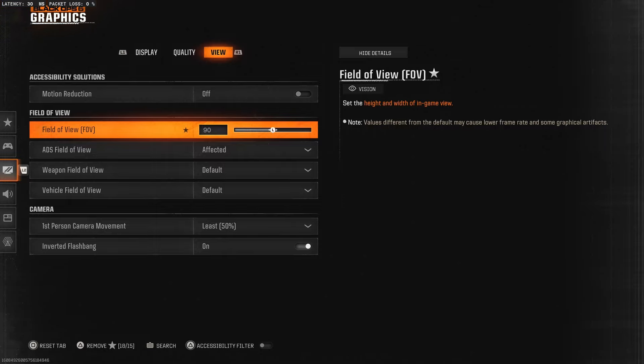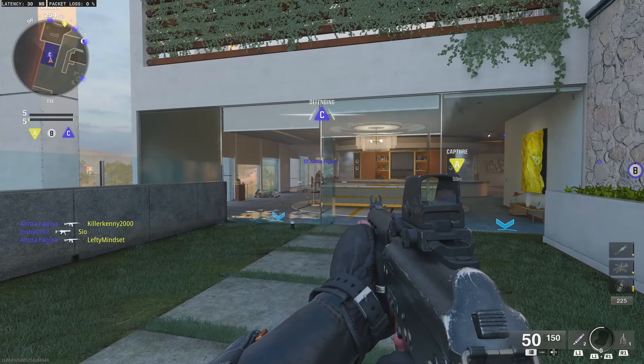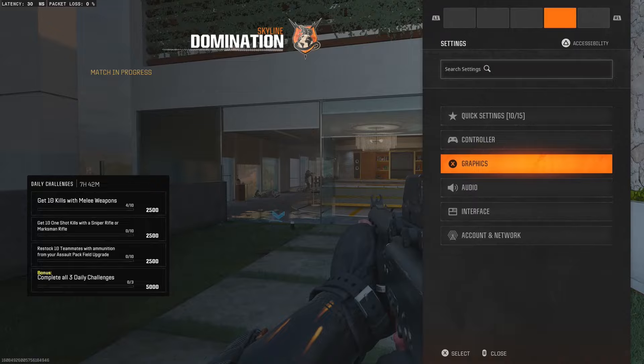By default it will be set to 90, so it does look a little bit better as you can see. You can also increase it even further — let's boost it all the way up. The only negative to increasing your field of view in this game is it may cause a lower frame rate and some graphical artifacts, as it says to the right.